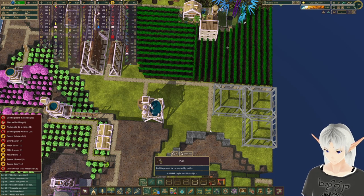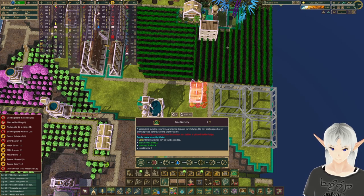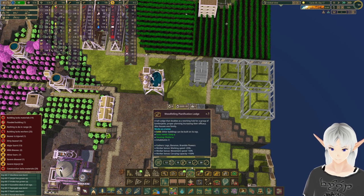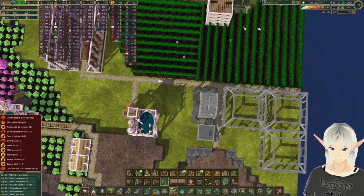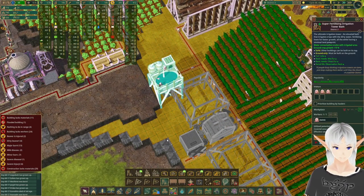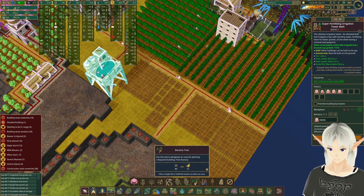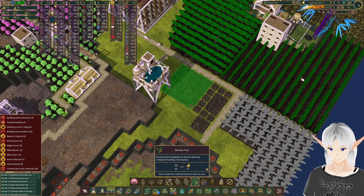We're going to need another tree nursery to get the banana trees in there. And I'm going to put in a wood lodge because they're the ones that harvest bananas — seems a little odd instead of a gatherer, but that's okay. We'll put those in and set them to bananas. Let's go ahead and put in bananas here, bananas here, even bananas here.